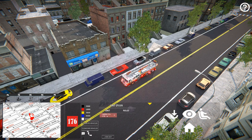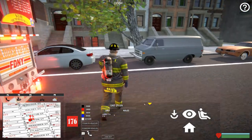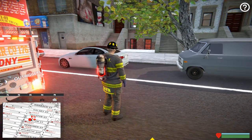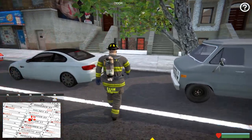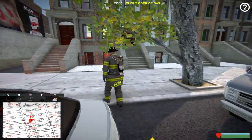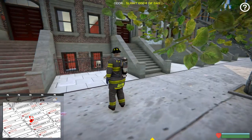Our truck company just pulled up on scene. We're gonna bring up our unit spawn and spawn in as a character. We'll go ahead and switch to turnout gear. If you notice at the top of the screen there's a new odor indicator — this will show whether there's an odor emitting from anywhere. As we walk onto the sidewalk we can see we do have a slight odor of gas.